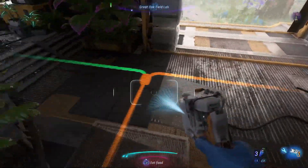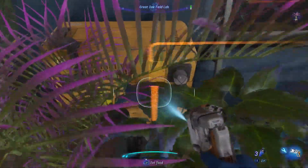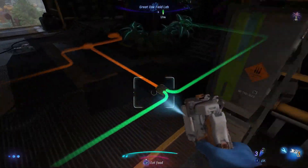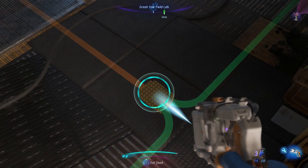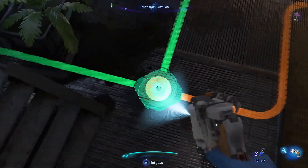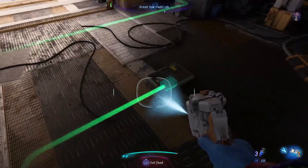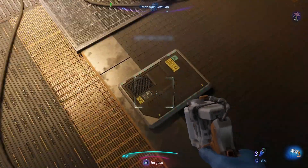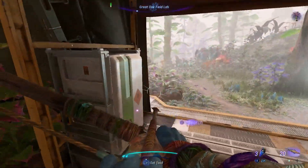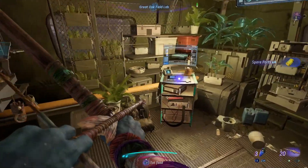Do that, and then once we've done that we need to... wait, do we have to do another one? There we go, and then there we go. We do have an ammo cabinet and we also get four spare parts.